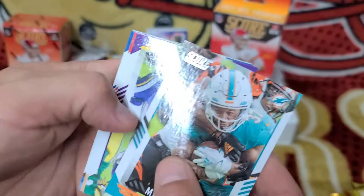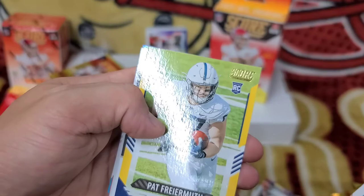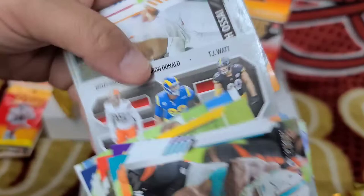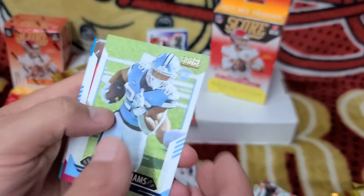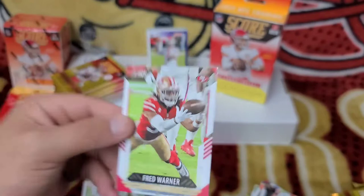Third pack: Myles Gaskin, Todd Gurley, Dalvin Cook, Nick Chubb, Philip Rivers, Pat Freiermuth rookie — I'll separate the rookies. Next Level Myles Garrett, a rookie I can't quite pronounce — sorry about that. Javante Williams rookie, Christian Darrisaw, Brian Burns, and Fred Warner. Let's go — that's going in the Niner PC right there!